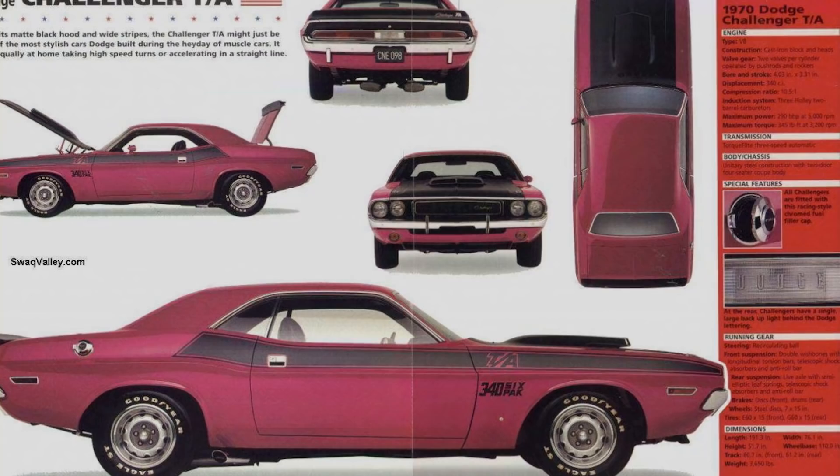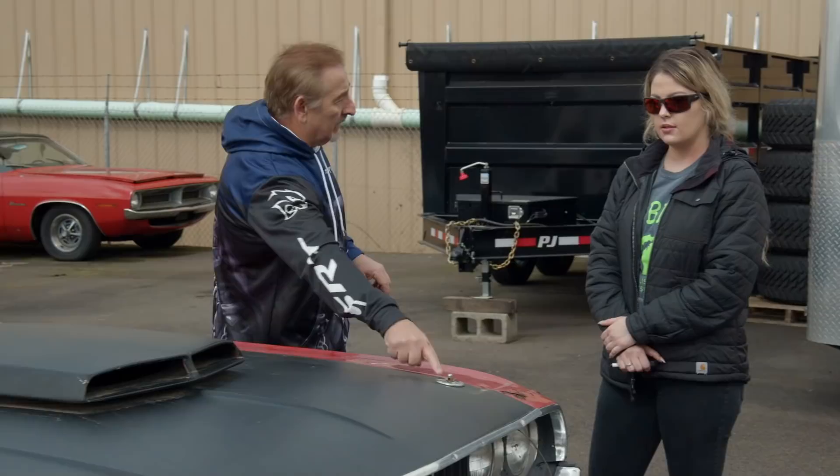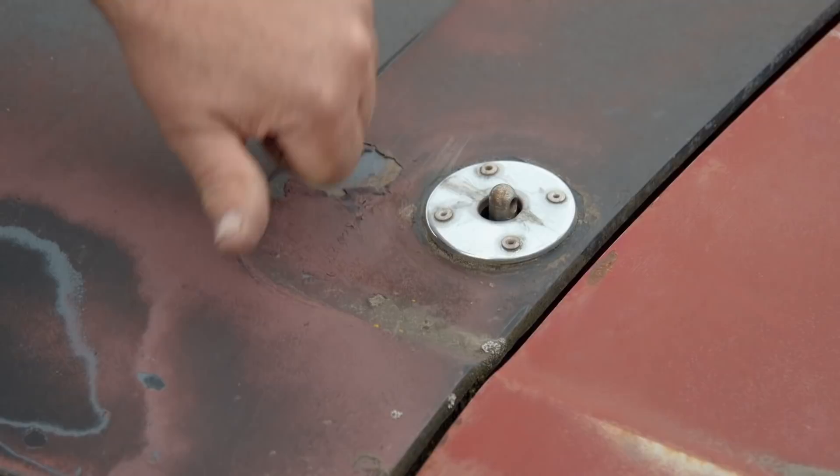There are so many unique things about this car that I wanted to walk around with Alyssa, our QC person, and get her acclimated with just how cool these cars are - maybe help grow her appreciation for these really cool package cars, how much thought went into it and what their motivation was behind it. If you look at this hood, it's unique to the Challenger Trans Am. It's made of fiberglass. It has hood pins - mandatory, these are part of the Trans Am Challenger package.